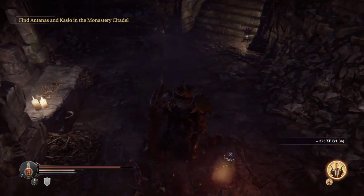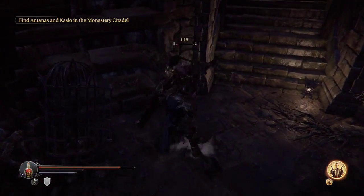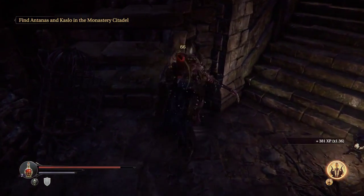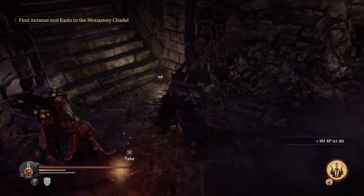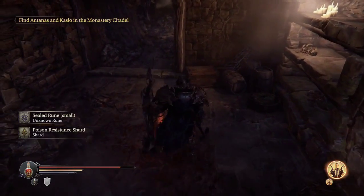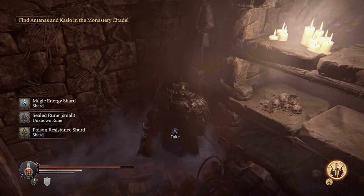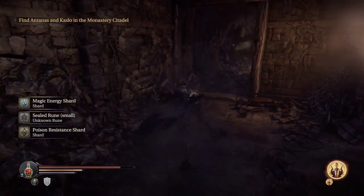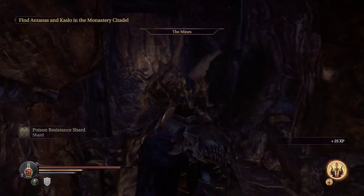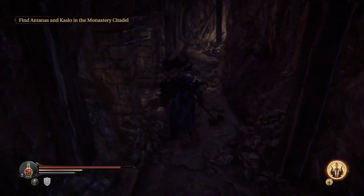Let's just deal with this guy first - charge attack, finish him, he's dealt with. This guy's alive too - jump attack. It's really funny chaining jump attacks because the game doesn't really stop you. Item - poison resistance is not that interesting. Another sealed rune - I should identify some of my small runes at the very least. I could just spam upgrades all over the place.